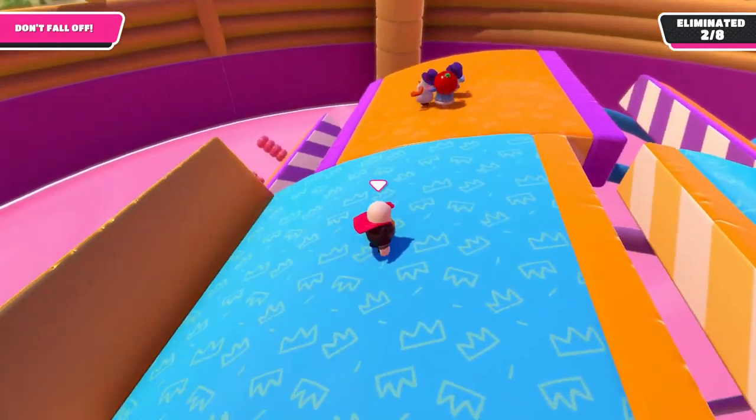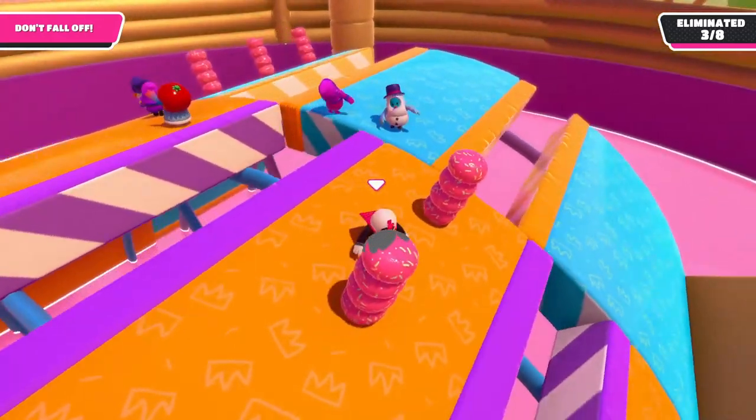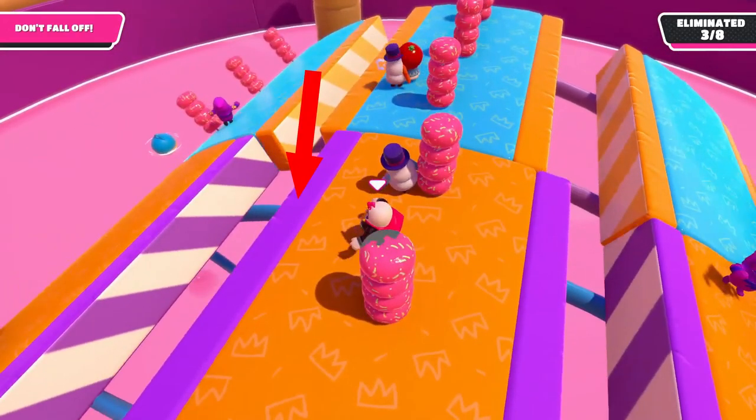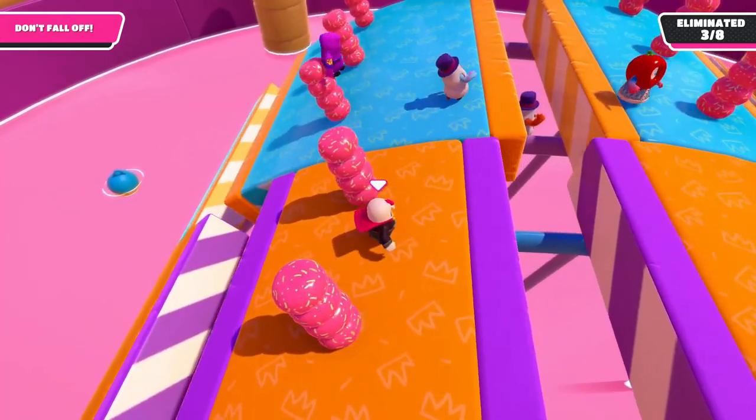At multiple times during the round, you will be forced to move onto smaller platforms. When this happens, try and stay away from the edge that is moving towards you, but instead stay closer to the edge that is moving away from you, as this will make it harder for griefers to push you off.